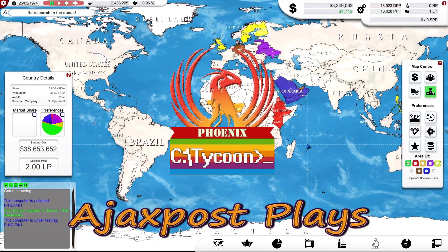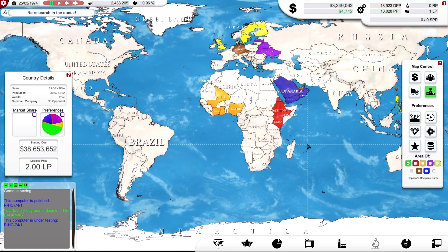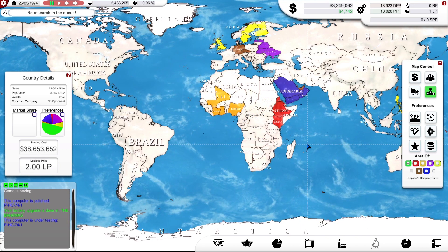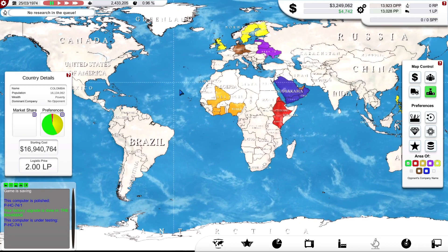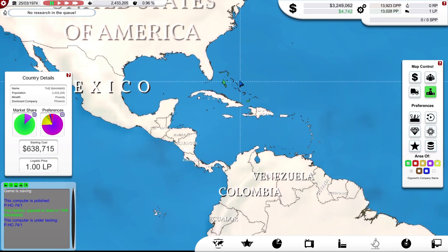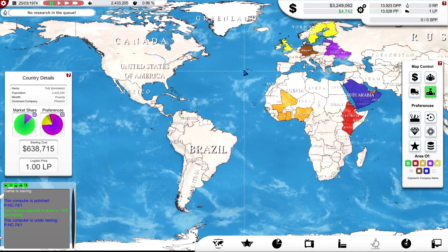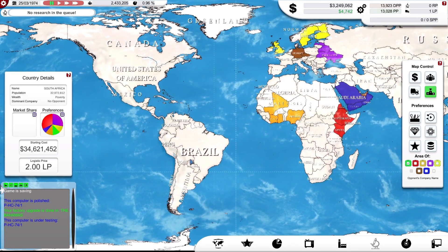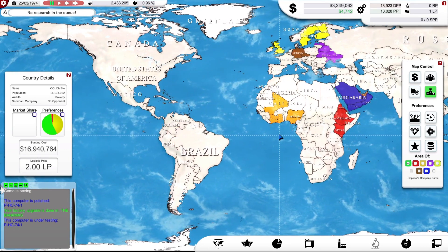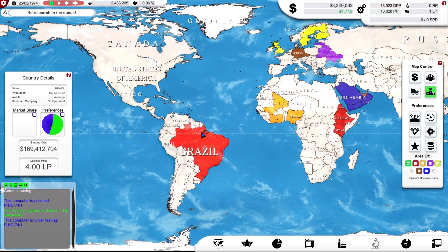Hello and welcome! My name is AjaxPost and we're back here with the second episode of Series 3, Computer Tycoon. My company, which I've called Phoenix, is based in the most glorious of locations - the Bahamas - which is an ideal location to start manufacturing computers for the whole world. The game is kind of random in terms of country layout, population, wealth and stuff, so if you saw episode 1 it did kind of make sense.